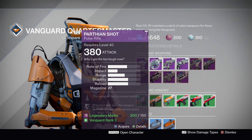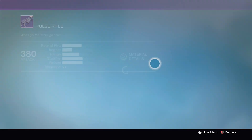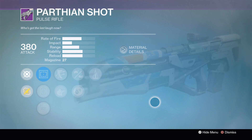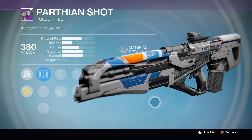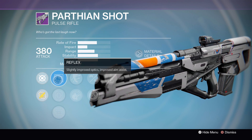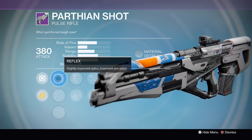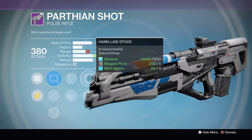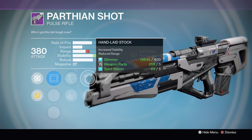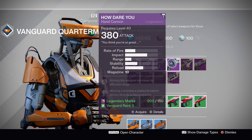Moving on to the Vanguard Quartermaster this week, we've got a pretty darn good roll of the Parthian Shot. And just like some of the Future War Cult weapons, I actually think it's a repeat of a roll we got a week or two ago. Anyways, it's going to be a laser beam. This thing is rocking the Reflex sight for the bonus to aim assist, it's got Outlaw for faster reloads on precision kills, Take a Knee, Hand Laid Stock which is pretty much the best stability perk at the small cost of some range, Lightweight, and Counterbalance. It's definitely worth checking out.